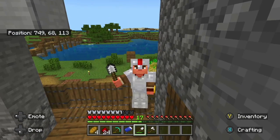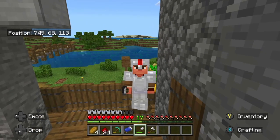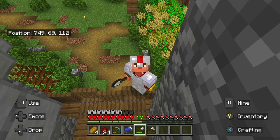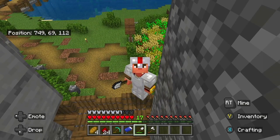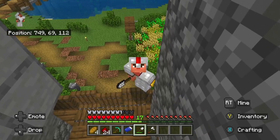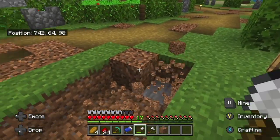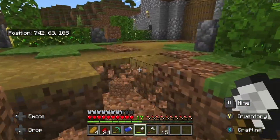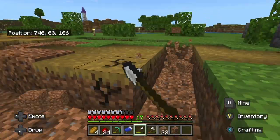I gathered a bunch of cocoa beans from the nearby jungle to make brown concrete powder. Brown concrete powder falls with gravity like sand and gravel do, and it looks just like this path block, so we're gonna make this pitfall trap right around here, blending it into the path so they don't know. The key to making this pitfall trap work is gonna be blending it into the environment — we can't make it so big that it looks like an obvious pitfall trap, but it can't be so small that it'll never catch anything.